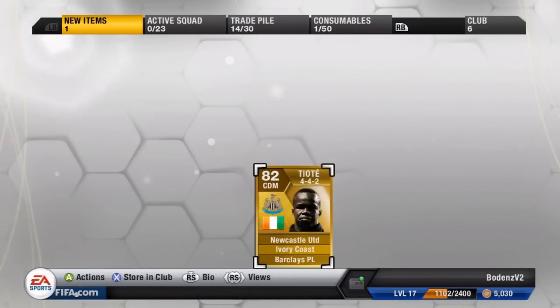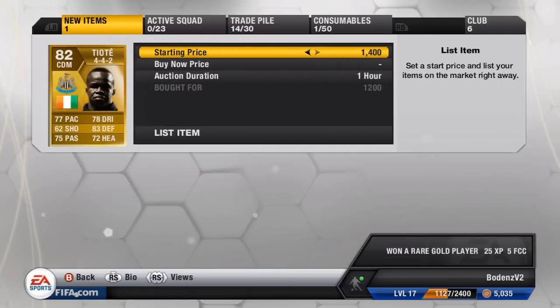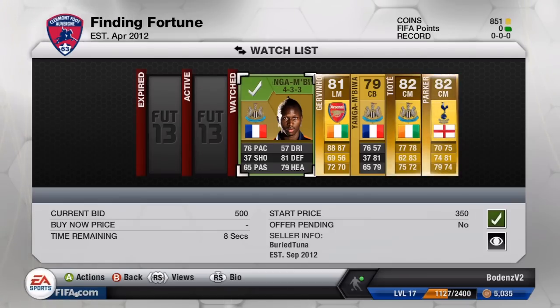We're going to start the series off properly by buying our first gold player, a CDM Toyota. This one is in a 442 formation, and we picked him up for 1.2k. Sorry if you can hear the dog in the background. We're going to try and sell him on for 2.4k — little spoiler, he does take a while to sell.